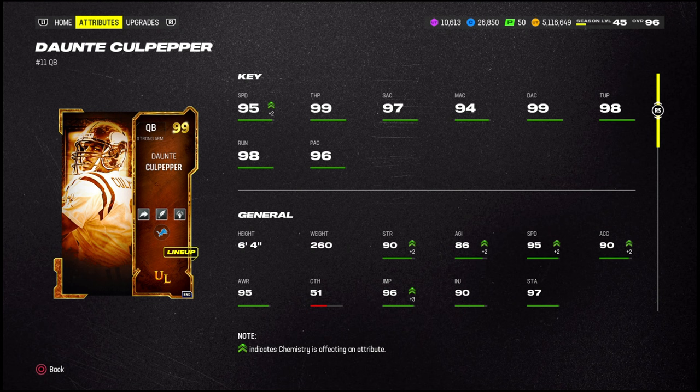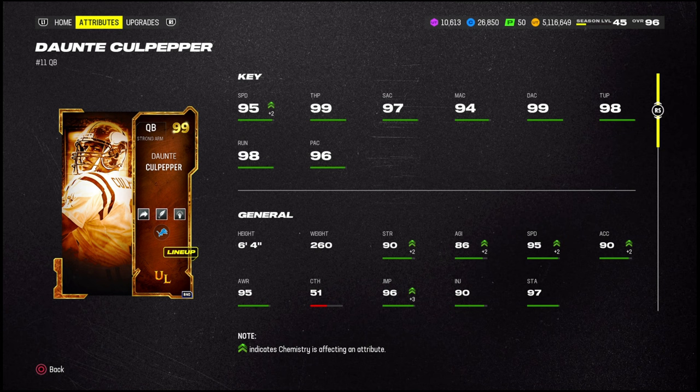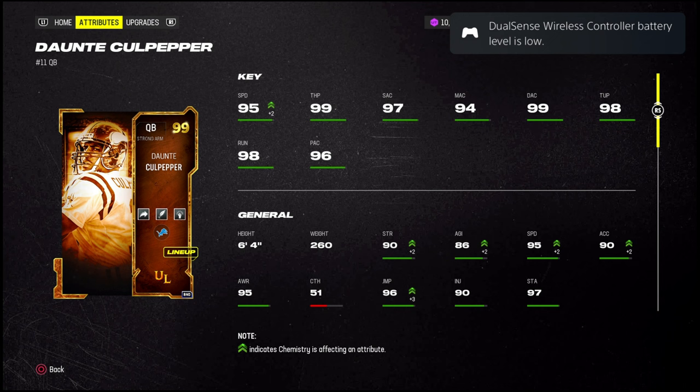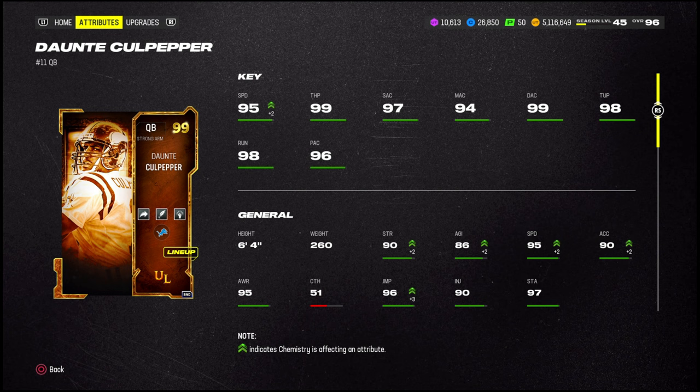Is Dante solid? He's solid man, especially on the throw on the run — big difference compared to Stafford. He gets out of the pocket and actually makes the throw, even though Stafford's a 98 throw on the run. I swear it doesn't seem like that. Dante's tough — I wish I could keep him, but I don't want to keep a 1.3 million card on my team. I did that with Megatron and Night Train and lost like a million coins in value within a week or two. Not doing that this time. Appreciate y'all for watching — I'ma try and think of some new ideas. Peace out!